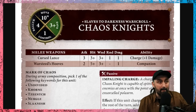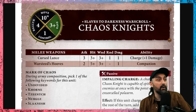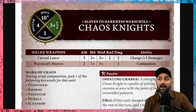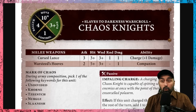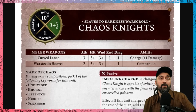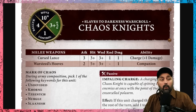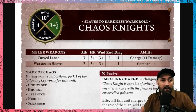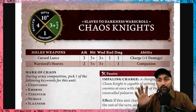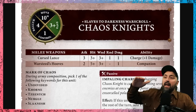Chaos Knights have a 3+ save. When someone does damage to you, you roll that many dice — roll a 3 or higher and you make the save, stopping the damage. Lower save values are better. The control value is also shown per model — each Chaos Knight has a control value of one. With five models that's a control score of five, which is what you use when trying to hold an objective.